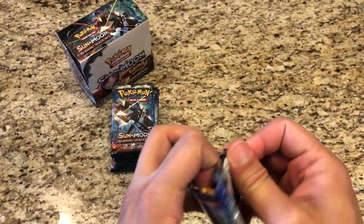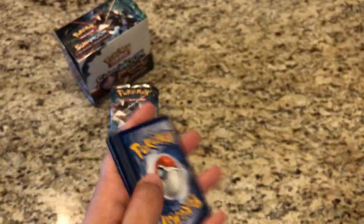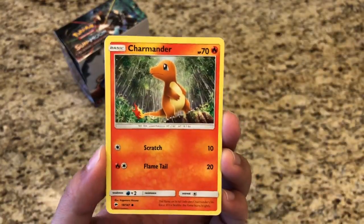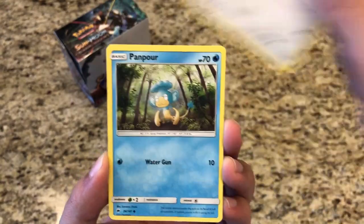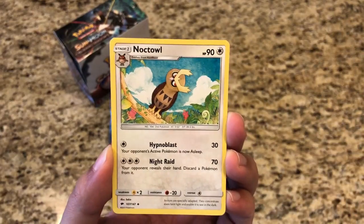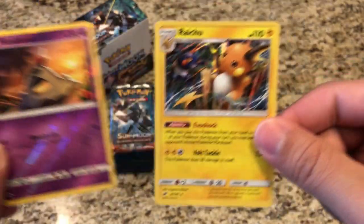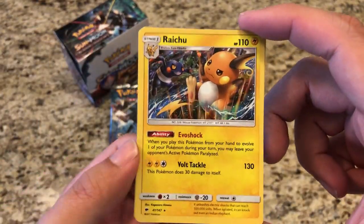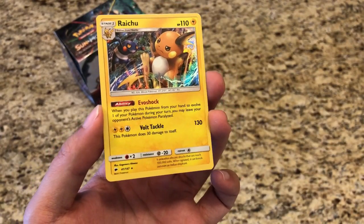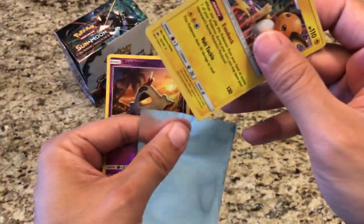We've got a Tapu Fini booster pack to open up. We'll share the first code card and then do a half and half afterwards. Pack one: Pansear, Charmander, Alolan Rattata, Porygon, Panpour, Fire Energy, Buffalant, Simipour, Noctowl, Reverse Sandygast. And our rare is a Holo Raichu — that is a beautiful card, one I have not yet pulled. Burning Shadow sleeves right there. Great great start.